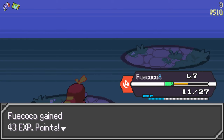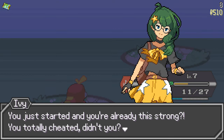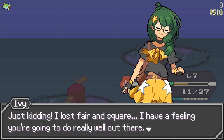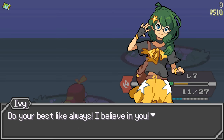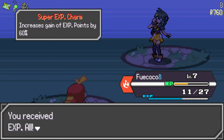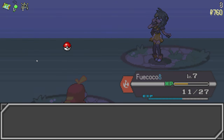Yeah, Rival Ivy — she says I totally cheated. I mean I did have three starters on my team. She lost fair and square. She says she has a feeling I'll do really well out there. The professor wanted her to give me some items — super XP charm increases XP gain by 60%! We're about to get a lot of XP.